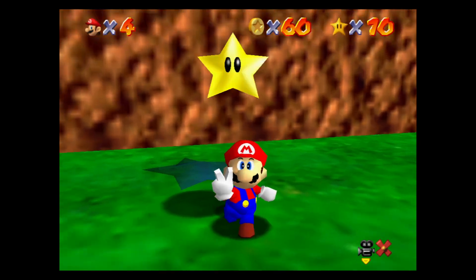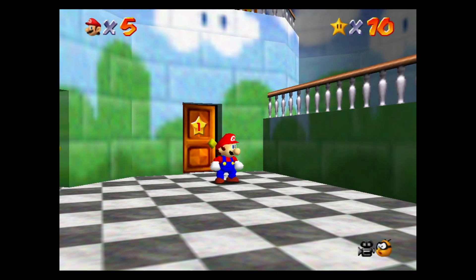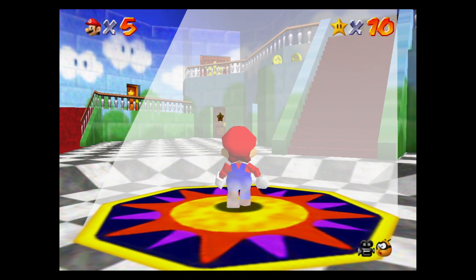You can only unlock the wing cap once you've got 10 stars. And as soon as you've got 10 stars, you can head on into the centre of the castle and look up at the sky.